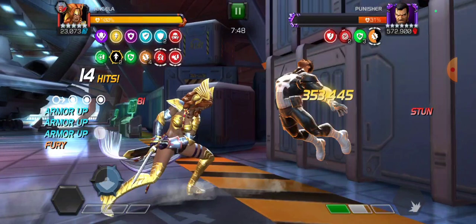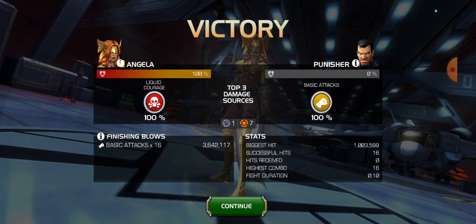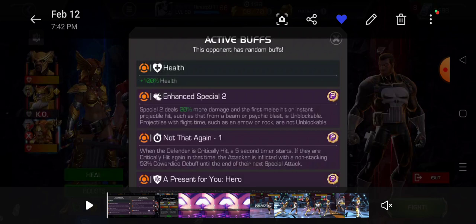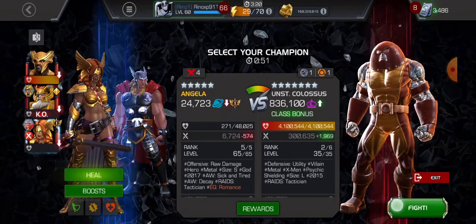Every time a stun effect expires, there's a 50% chance I gain a fury buff. Since I have a relic, there's a 50% chance I'm getting two fury buffs. So basically if you get like 10 stuns on the opponent, on average you're gaining 10 fury buffs. Look at that — 1 million damage in 10 seconds against a 2.7 million health Punisher. Not bad.